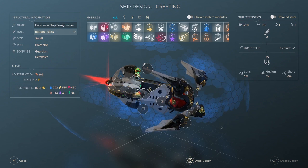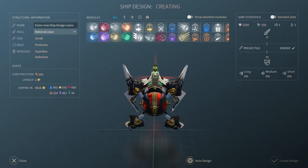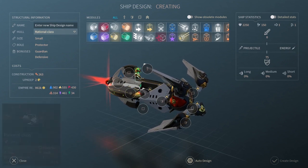The Rational Class is the Riftborn small support ship, boasting two weapons, three defensive modules, and five support modules. This ship will help carry your Natural Class ships to victory in the early game. Like any support ship, they can fit many job types, but in the early and mid game they will be best used with fleet support modules to give your assault ships a boost.